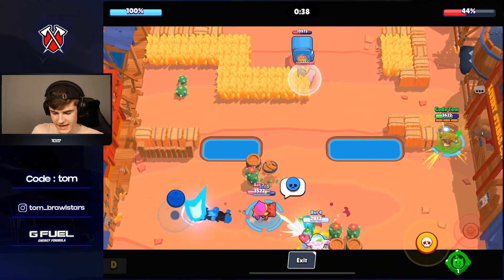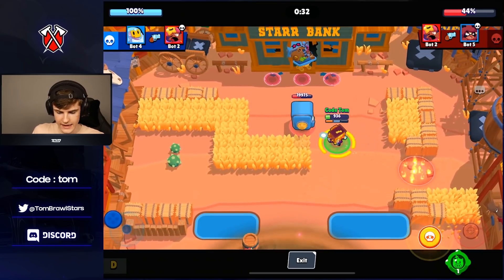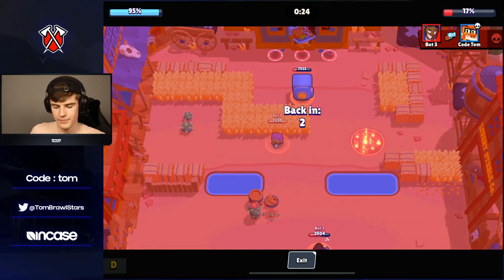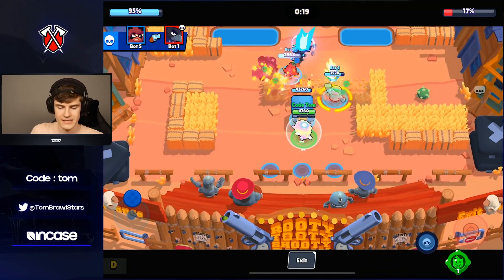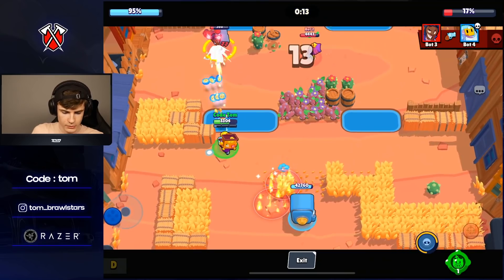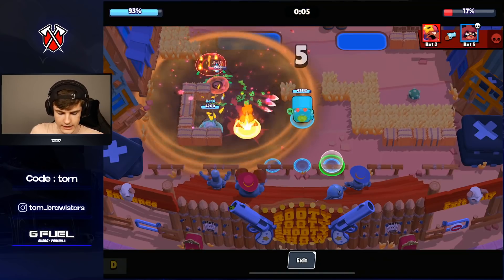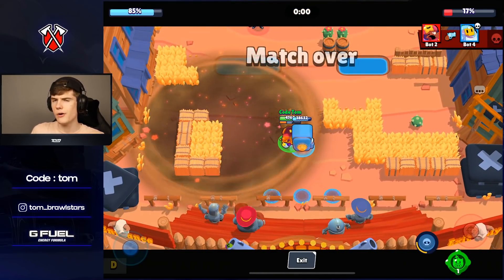The super's range kind of reminds me of a Poco super — looks exactly like that range. We're able to do 2k on the safe. Griff has very high DPS and counters tanks. The shot spread isn't too hard to hit — it's like a Gene shot but slightly harder since Gene shots are very easy to hit. I feel like Griff will be pretty strong in Heist.